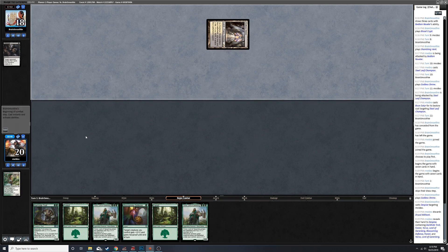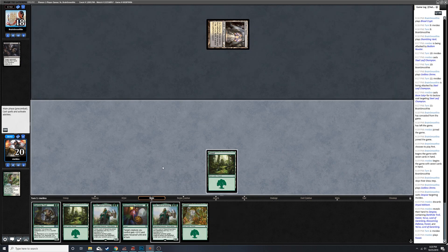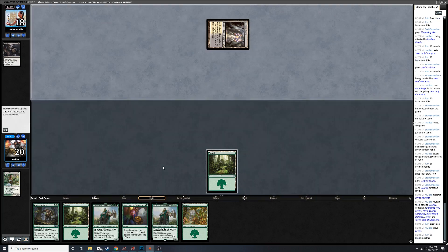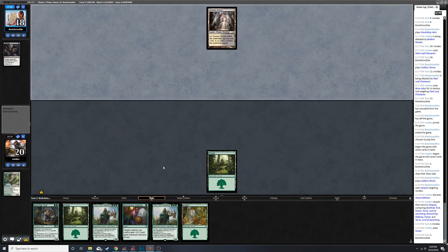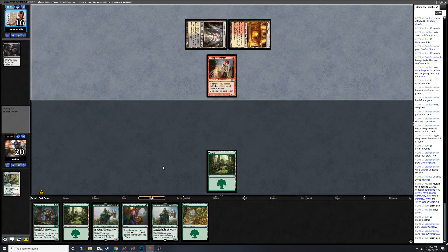Experiment One - I keep saying Experimental Frenzy. Too much Standard on the brain. Although Experimental Frenzy - you could probably do some wonky stuff in Pioneer with that, kind of make a mono-red prowess Pioneer deck.